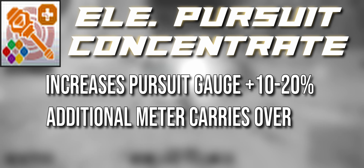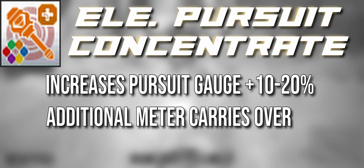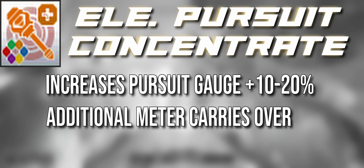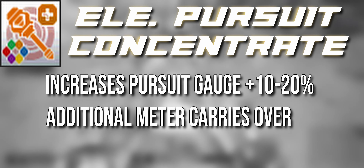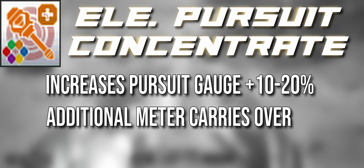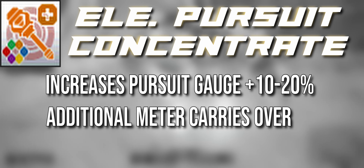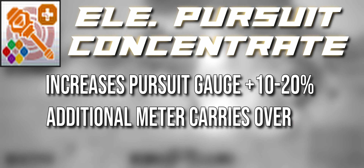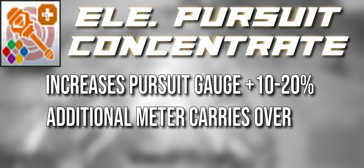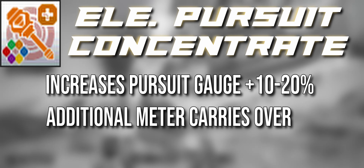One Element Pursuit: Concentration increases the One Element Pursuit gauge by 10 to 20%. The meter is 10,000 units, so a 20% increase raises it to 12,000. Essentially you can build two additional bars — like extra segments on a traditional gauge. Even if your Shift effects start drawing down the meter, you're still at 100% for some additional time, allowing you to keep the bonuses — but there's a catch.